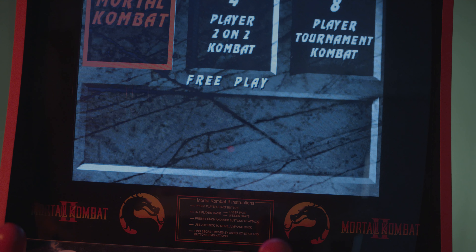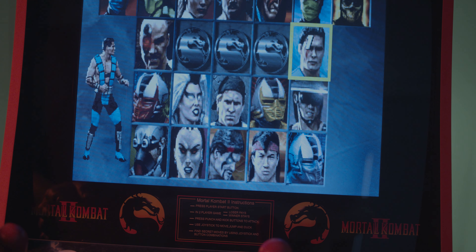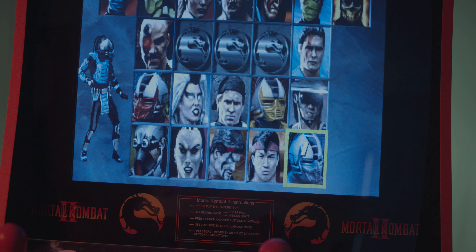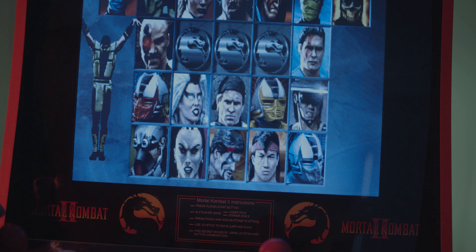I'm just going to show everyone how you can unlock the middle characters that are missing. As you can see right here, there are three — one of them is not Human Smoke; you can only achieve Human Smoke by picking Smoke. These will be Mileena, Ermac, and Classic Sub-Zero.